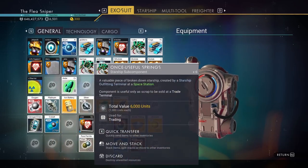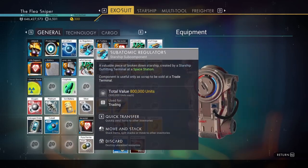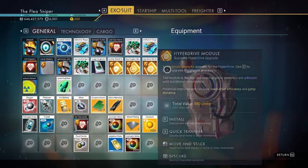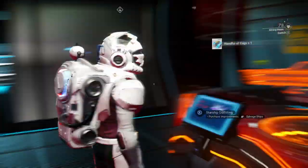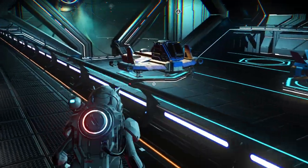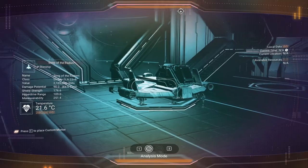We also got two storage augmentations, which is also fantastic, and then all this other stuff you sell at the terminal — these little items here — to get your units back. You get 70% of the ship's value back when you scrap it. So if you paid 2 million units, you get 70% of that back.